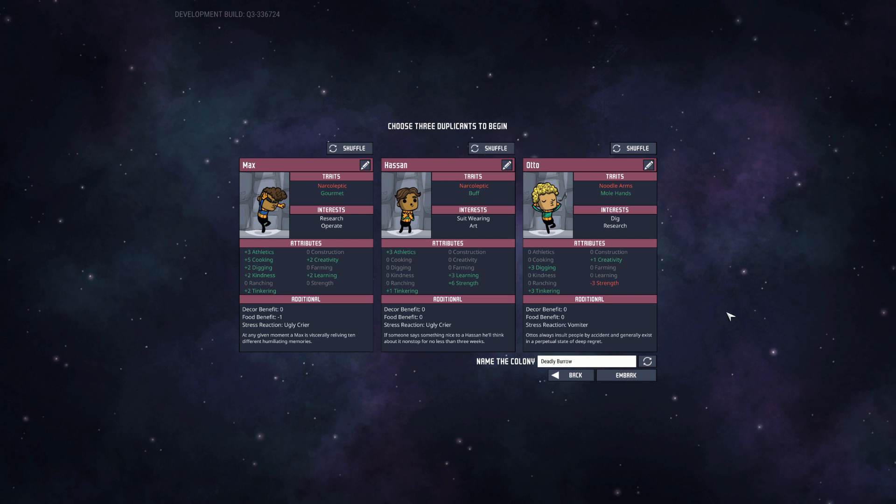Vomiter — that sucks, but it's not that bad. Negative 3 strength though? I think that could actually... it just depends on what they need to be doing. Digging and strength I guess are not totally connected, but I feel like they are also — being able to lift more after you've dug something. Tinkering — he's not a bad guy though. You don't have to be too worried. I think these guys are overall pretty decent.